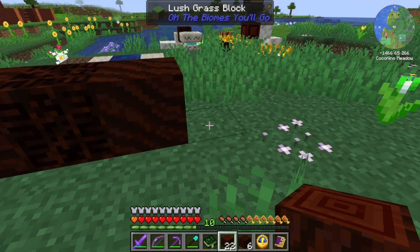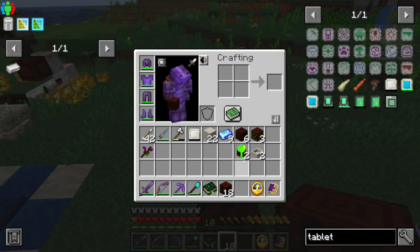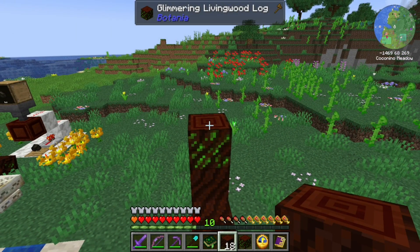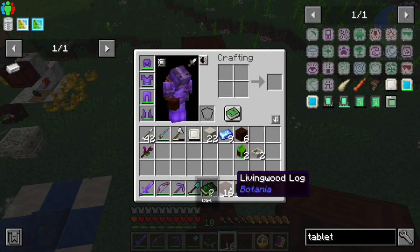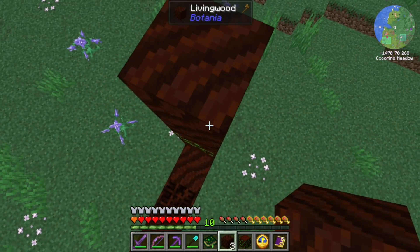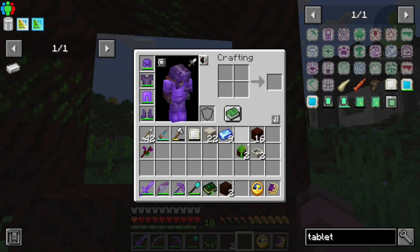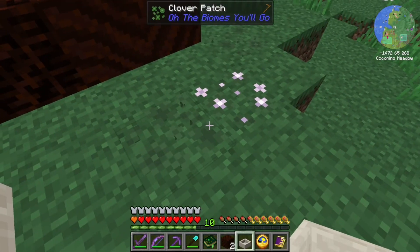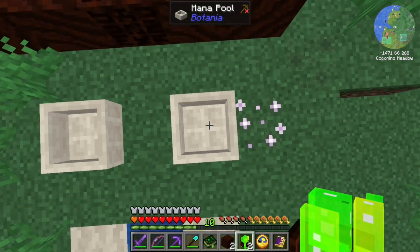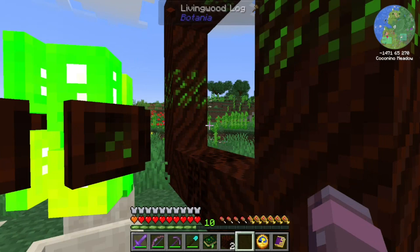What we're going to do is come up, up one more, and then take two of our glimmering living wood logs and put them right there. Up again, one more time. Our final lintel right there so that there's a three by three space in the middle. Now, somewhere nearby you're going to want your mana pools, and on top of the mana pools you're going to want these pylons.